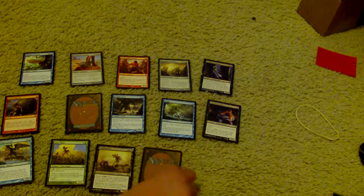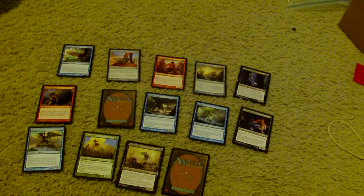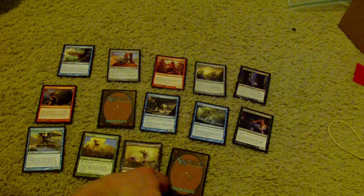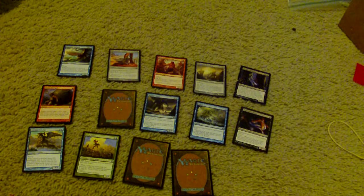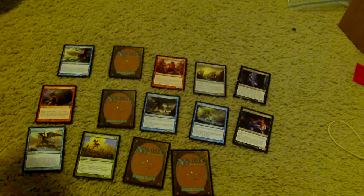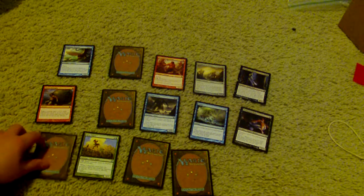Then I'd probably pick Karametra's Acolyte, just cause of the devotion to green — probably good with mono-green devotion. Then I'd pick Night Howler. Then I'd probably pick Fleet Feather Sandals, just cause, you know, flying. Then I'd pick Horizon Scholar cause of the scry and all that.